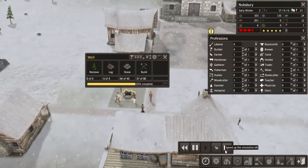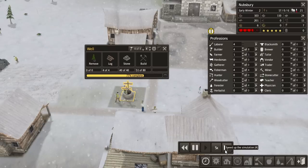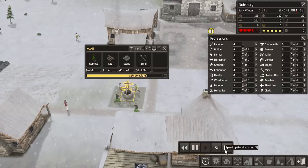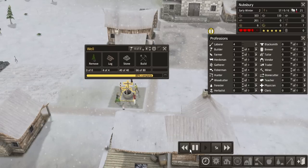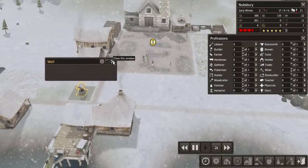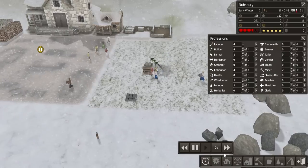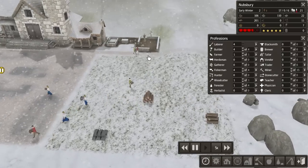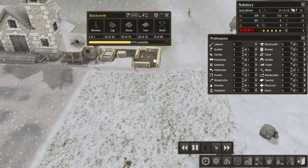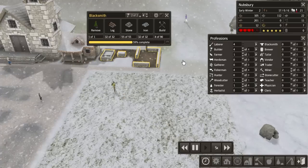Get the well finished — speed up. There we go. Put out fires in the winter because there's going to be loads of fires in the winter. There's the well — so that's done. It looks like the pasture's being cleared out, so that's great. And you're building the blacksmith. Good, good. Get that built.